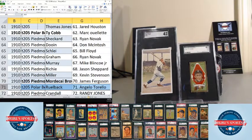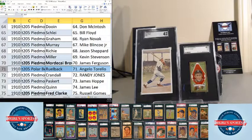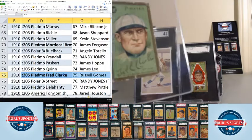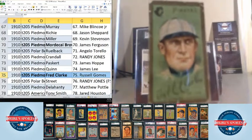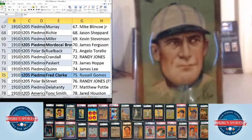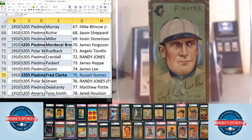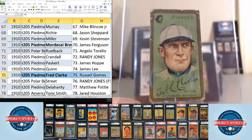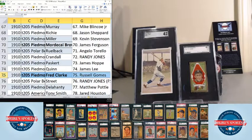Ruhlbach goes to Angelo. Crandall goes to Randy Jones. Pass Gert goes to James Hopp. Quinn goes to James Lee. Fred Clark goes to Russell Gomes. There's Clark for you.